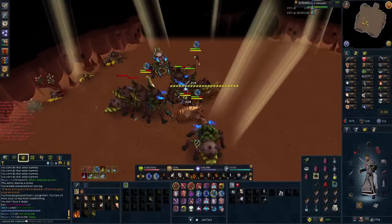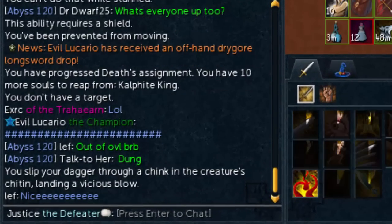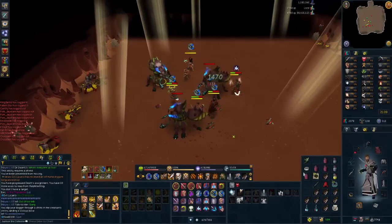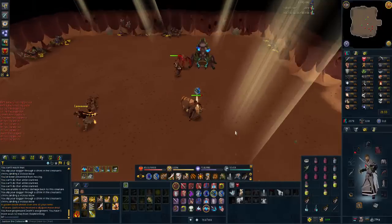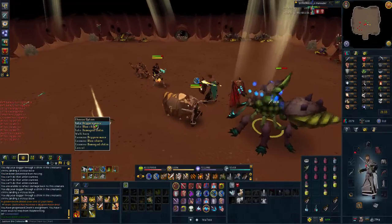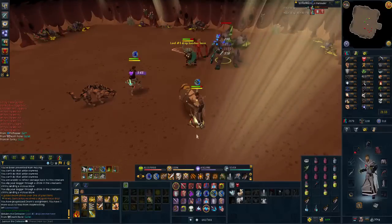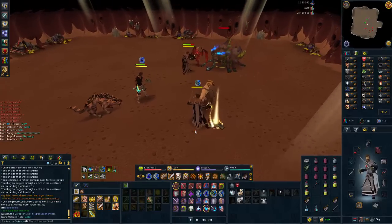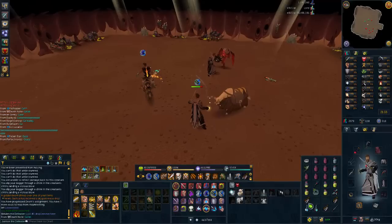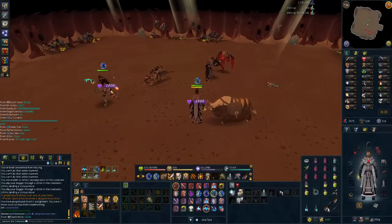We've got a drop — Offhand Dragonkin Longsword! Well done, Evelucario. And there's the next drop — Dragonkin Long Mace. Loot number one: Dragonkin Long Mace drop. Really nice to get a personal drop.